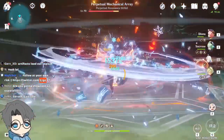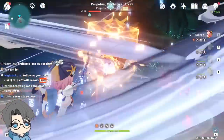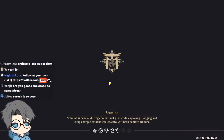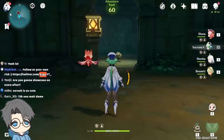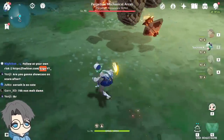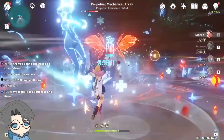Diona E, Shenha, and then Diona. That wasn't a melt — at least it crit. Something must have taken away the Pyro for the Reverse Melt — it could have been Shenha E, her Burst, or Diona Burst. But 73k non-melt though. Is that a 200k? Reverse Melt is times 1.5, right?